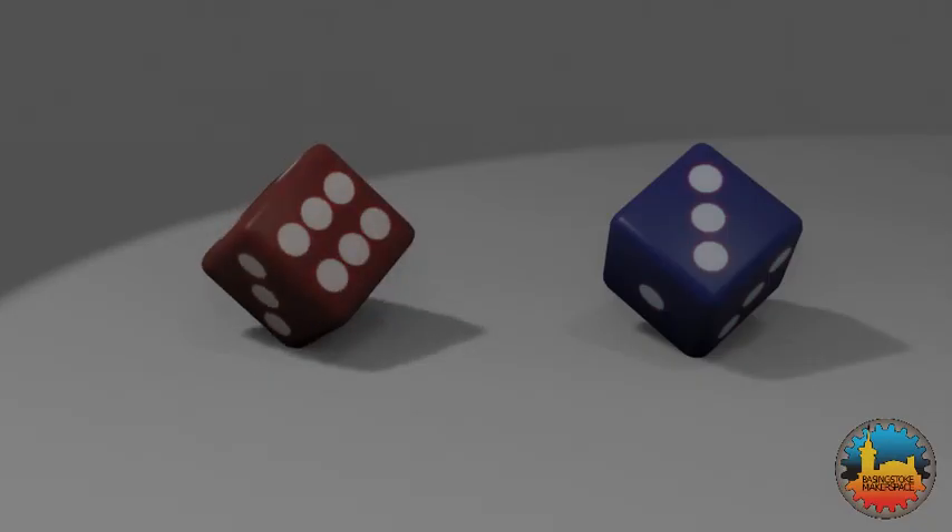So since both these dice have the same total number of spots, obviously they're both as good as each other, right? Well of course they're not. If these two are rolled against each other the blue one wins most of the time.